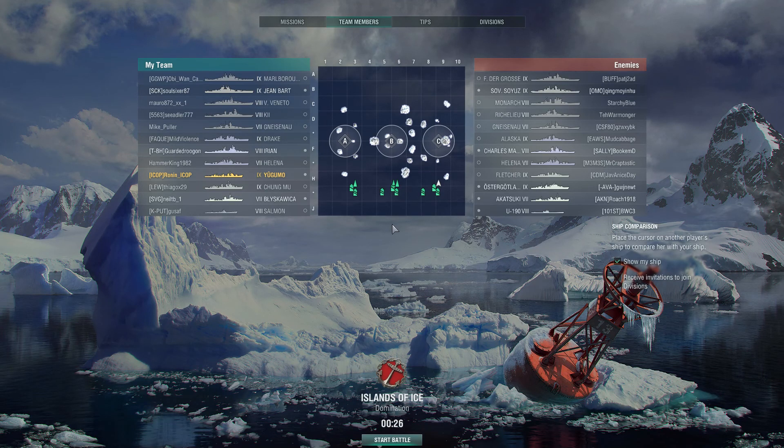Hey gang, Ronin here. As you can see, in this game I'm playing the Tier 9 Imperial Japanese Navy Destroyer, Yūgumo. I've been on a kick lately playing some of my Tier 9 destroyers, and this is the first time I've played this ship in — if I have to guess — probably close to a year. It's been quite a while, but it is a very, very fun ship to play.